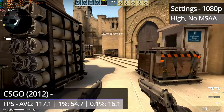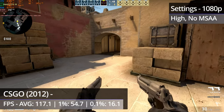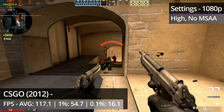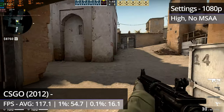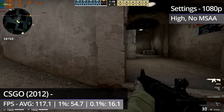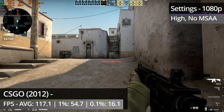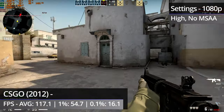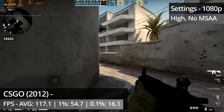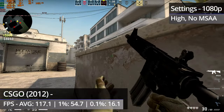CS:GO had its initial release back in 2012 and continues to get harder to run each year. I benchmarked this in my original GTX 480 video three years ago and it performed far better then, with even higher settings. Whereas there were no issues performance-wise three years ago, we now see minor hitches at times throughout maps like Mirage and Dust2, and some stuttering when turning the camera. Mirage in particular never had these issues previously.